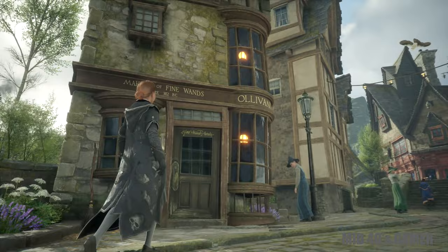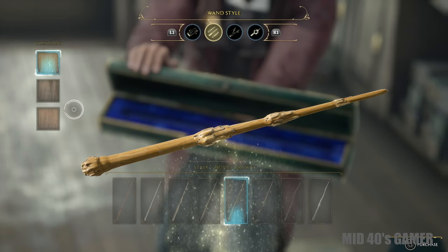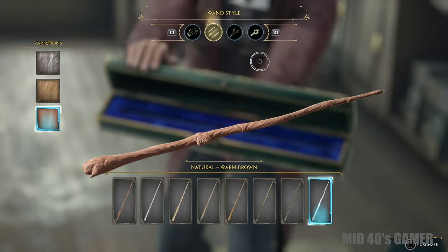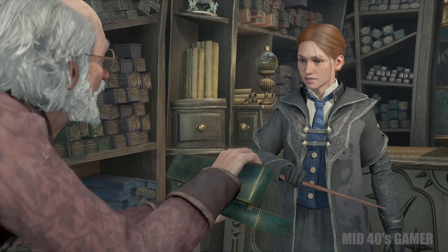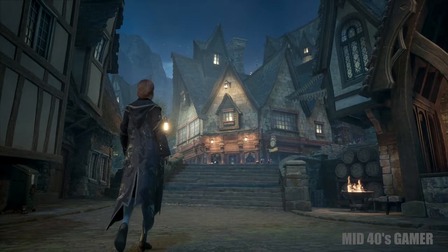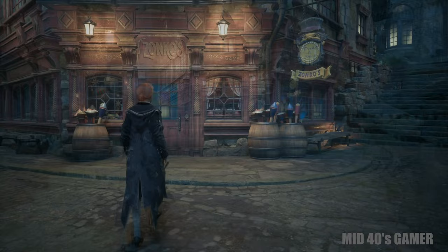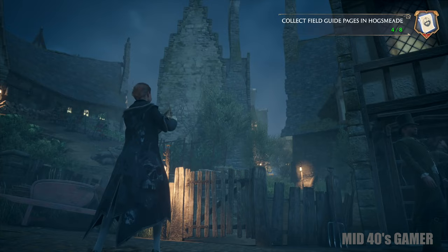One of the most prominent pieces of wizarding equipment can be found at Ollivander's. The wand-making process is very in-depth, though it has no bearing on wizarding power and is purely aesthetic. You can customize the wand's style, wood type, length, flexibility, and core — the three cores being dragon heartstring, unicorn hair, and phoenix feather. Once finalized, the only change you can make is adding custom wand handles found throughout the lands. Also, use Revelio as often as you can to uncover field guide pages and collectibles nearby — collecting these pages offers experience and rewards. For flying pages, cast Accio to add them to your field guide.